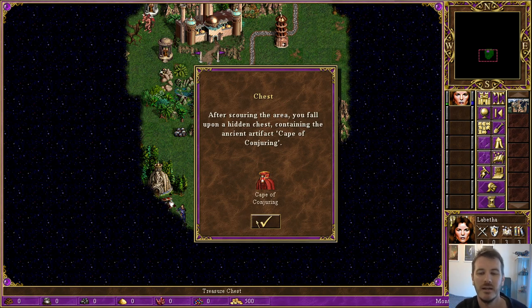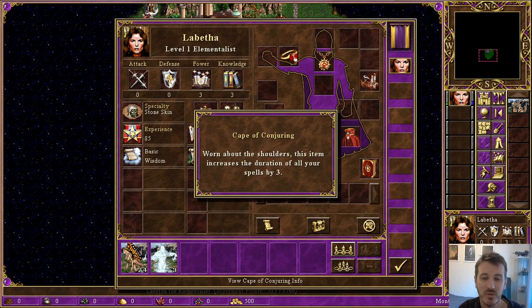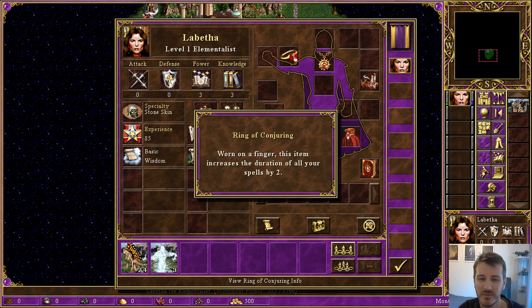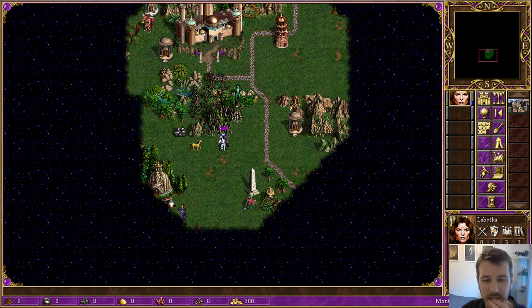That's a terrible outcome — this thing doesn't do anything. Cape of Conjuring! So we have the Ring of Conjuring and the Cape of Conjuring. I'll have to look it up — I think there's a weird thing with artifacts where if you have the such-and-such of Conjuring as a set, there might be a third Conjuring piece that lets you combine them into one big artifact. It doesn't come up very often in random games.